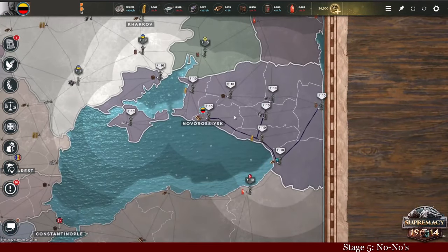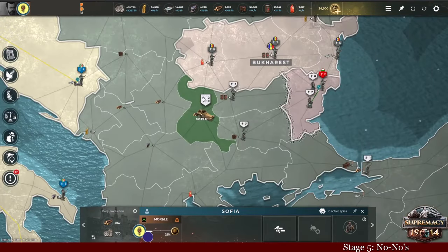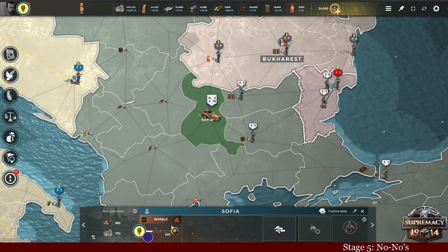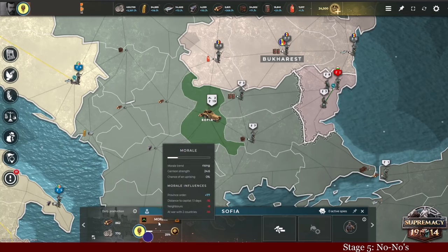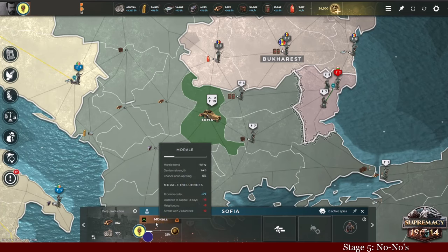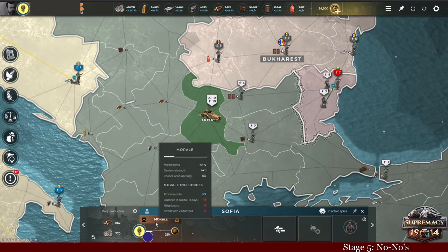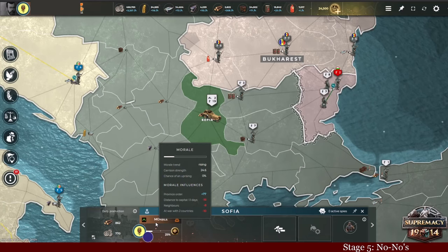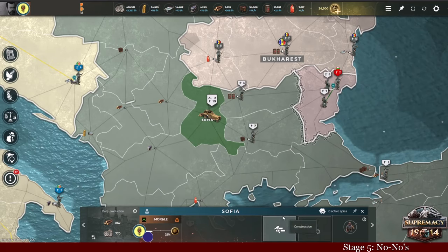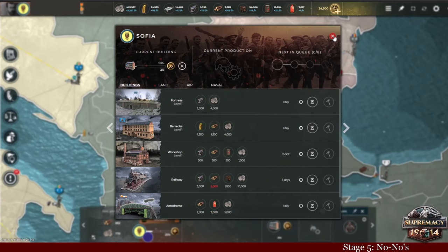Which brings me to the second big no-no: managing newly captured provinces. In this example, where I'm playing as Russia and I captured Bulgaria's capital, the morale of this newly captured province is 25%, and I have to keep about 6 units within it to keep the chance of uprising at 0%. If the chance of uprising is higher than 0% and you have no troops placed within the region, it will most likely rebel and join a random nation — or most likely the nation you just captured it from. And let's not forget our first rule: build a recruiting office in every province.